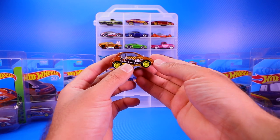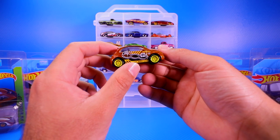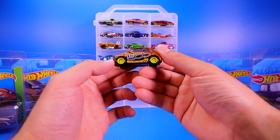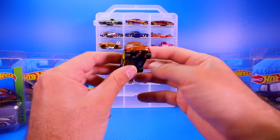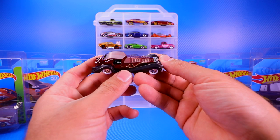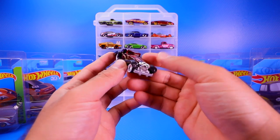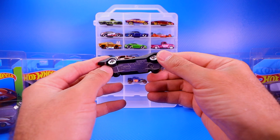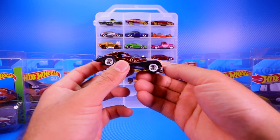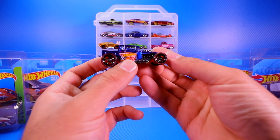The next two are probably the disappointing ones for 2018. The Fiat 500 — nothing wrong with it, but it's kind of a bland Super Treasure Hunt. The wheels look pretty cool with Real Riders, but it's an interesting casting choice. Then probably the most unexpected Super Treasure Hunt: the Cruella DeVille. I wasn't expecting this one — it's very plasticky, has Real Riders with white walls which look kind of cool, but not my ideal Super Treasure Hunt casting.